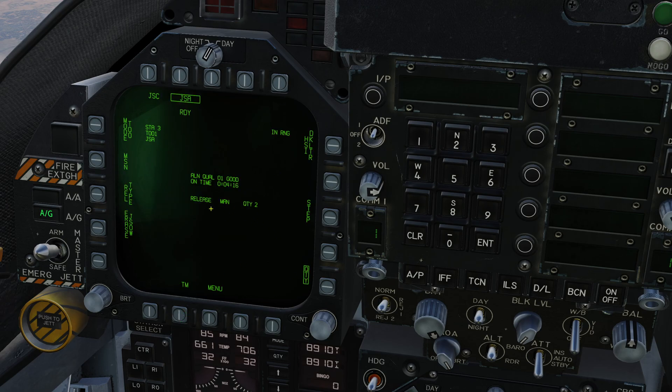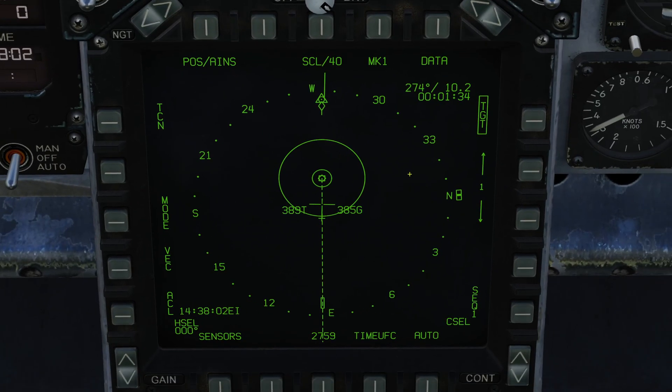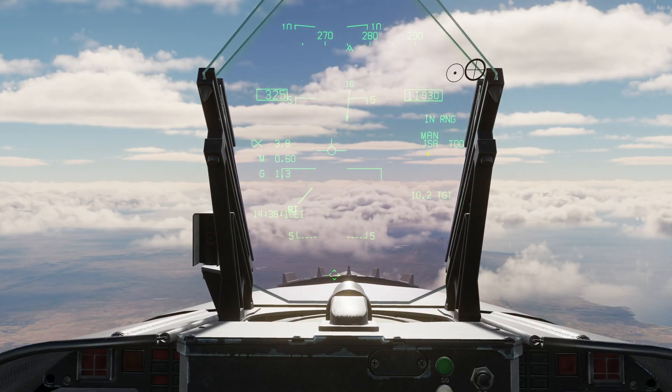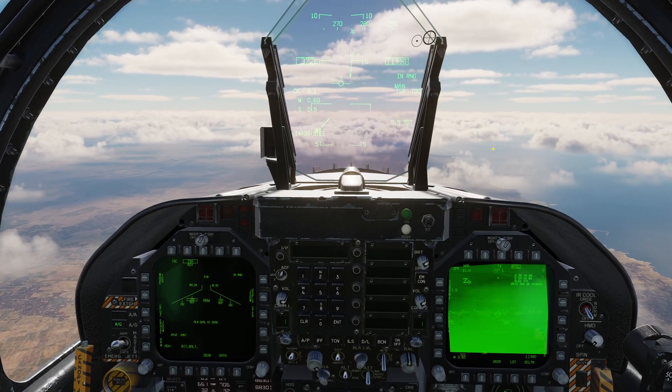Returning to the main JSOW page, we can see we've got good alignment quality — the weapon is ready to use, with manual release confirmed for two rounds. Going to the SMS and the HSI, the symbology is almost exactly the same as the JDAM except instead of a zone we just have ranges: maximum and minimum launch range. We're actually within the maximum range right now. On the HUD we have in-range, manual release, JSA, target of opportunity, and a distance to the target.